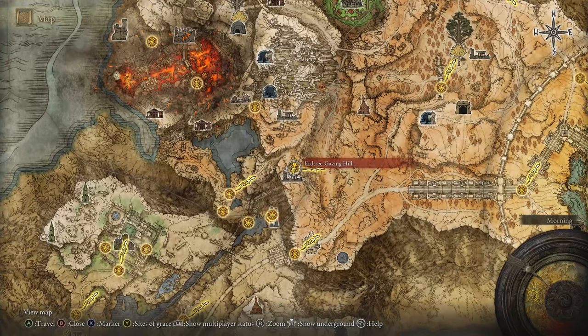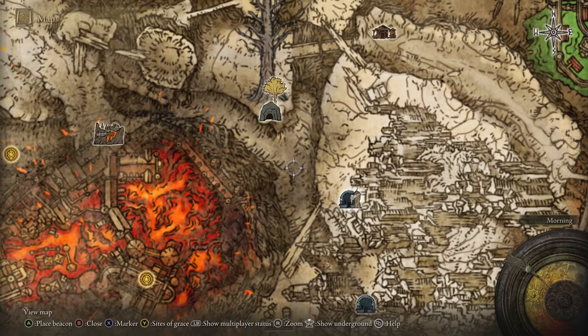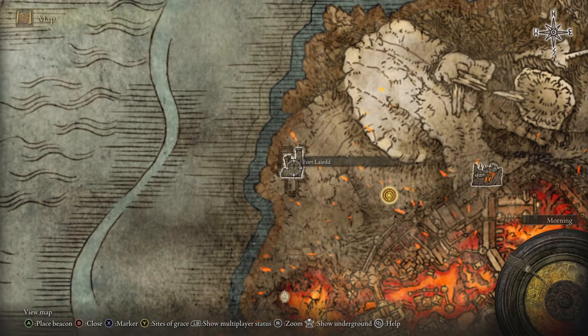Start from the Urtree Gazing Hill Grace. This is the only area you need to have unlocked to get to this location. Then follow the exact path that I draw out on the map. If you already have the graces unlocked that are on the route to this destination you can save some time and just travel to those and follow all the way until you reach Fort Lyad. Correct me if I'm wrong on the pronunciation.